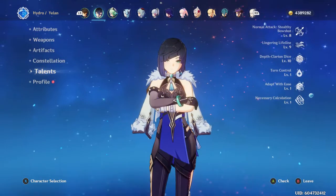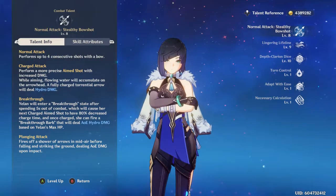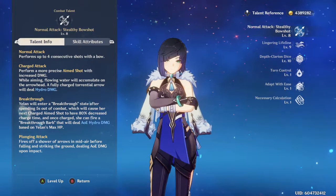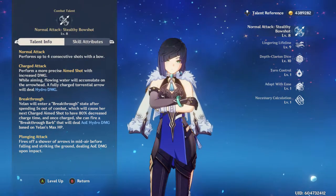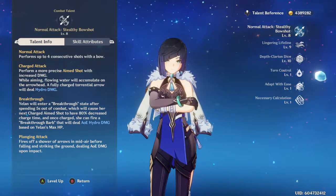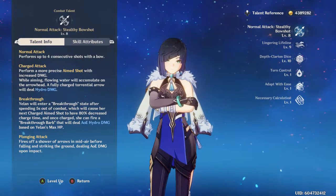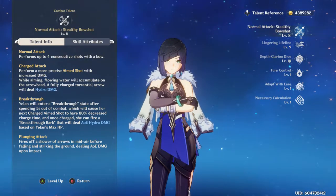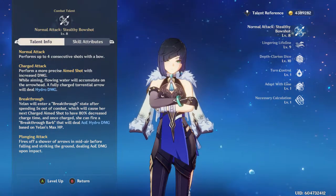Her first skill, her normal attack — you won't be using her normal attack very much, but you'll be more using her aimed shot, her charge attack. It has an interesting mechanic where if you're outside of combat, you will gain a charge. It's kind of like a Ganyu shot, but it's instantaneous. You can get another charge by using your elemental skill through enemies and also for leaving combat for a certain amount of time.